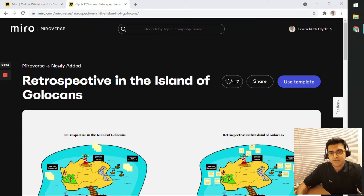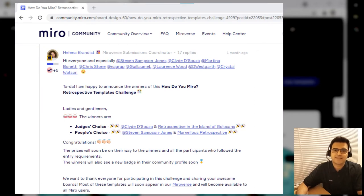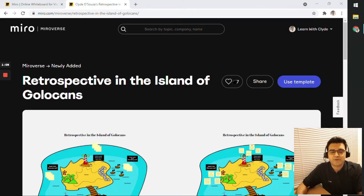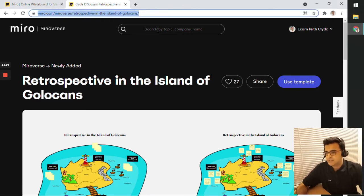Copying this template to your own Miro board makes everything quite simple. I thought I'd walk you through this particular template, especially because it also won the judges' choice award very recently for the best retrospective template from the pool of templates submitted for the competition.